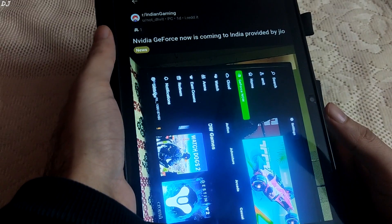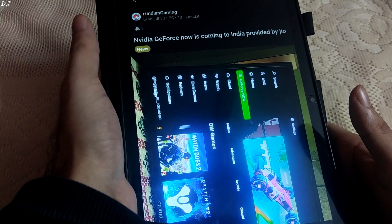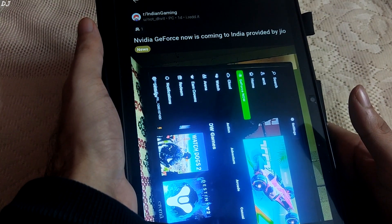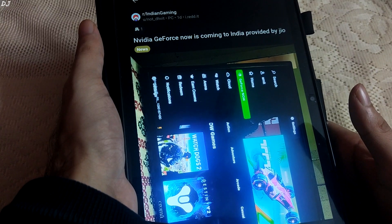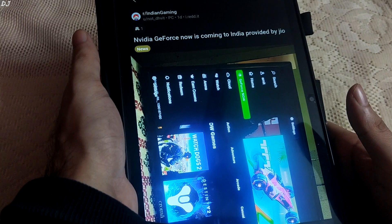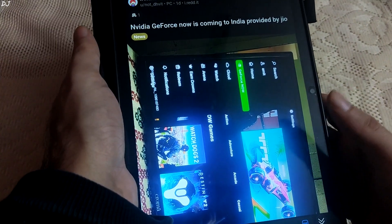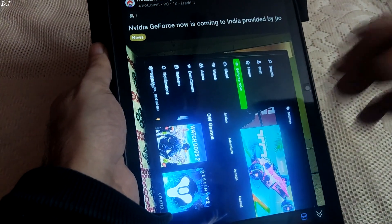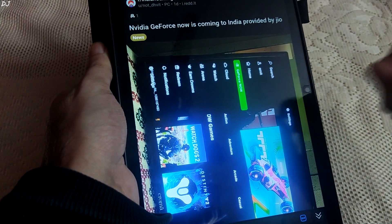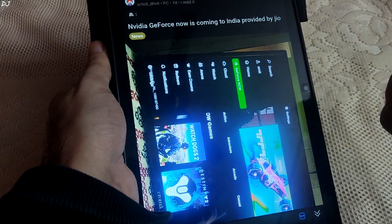This is a post made yesterday on the Indian Gaming subreddit page. GeForce Now is coming to India, provided by Jio. GeForce Now is a cloud game streaming service — using it we can play PC games on our devices using the internet. For cloud gaming, a 5 GHz band Wi-Fi channel or an Ethernet connection is recommended. Usually mobile 4G networks are not recommended due to their high latencies. According to the OP, GeForce Now in India is currently in the testing phase and is limited to Jio's set-top box only.